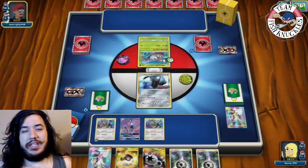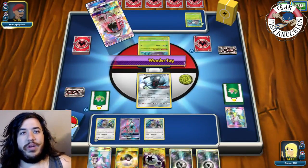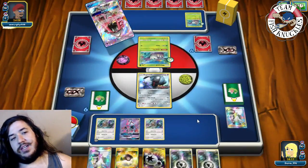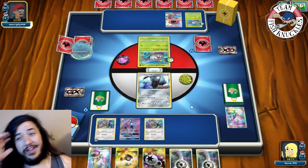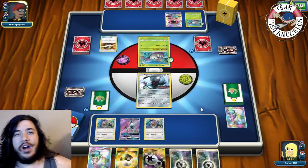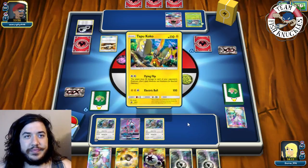We're wondering if our opponent is playing Fire because of the fire card sleeves. Silvally is weak to Fighting so we don't worry about that. Opponent uses Lele's Wonder Tag. Opponent Ultra Balls, discarding a DCE which is weird - you'd think they'd want that in deck. Dhelmise appears, and we might see a Flying Flip attack. Golisopod GX comes down.